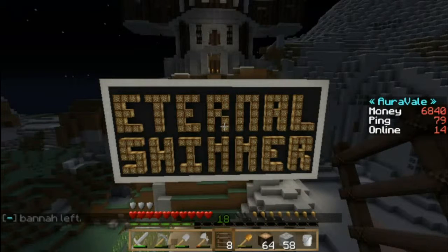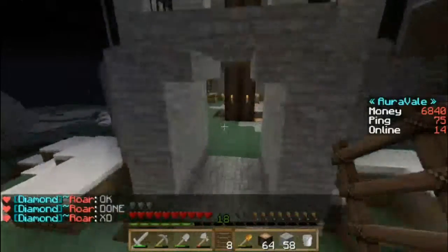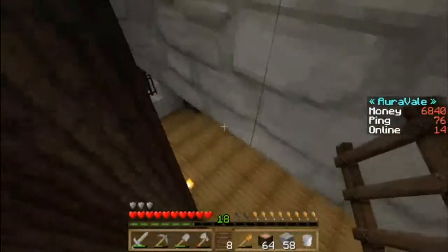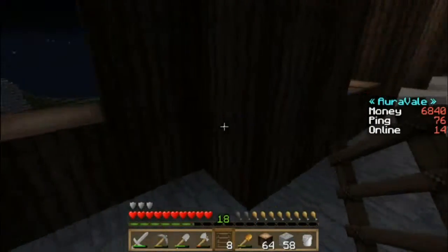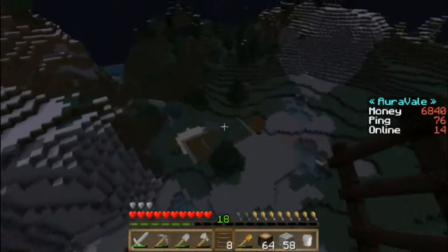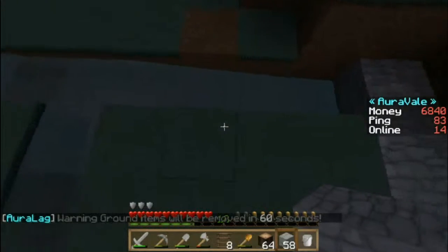Hello YouTube, welcome back to Eternal Shimmer. As you can see, I did finish my sign and it looks amazing. I also built the mayor hut — let's give you a little tour. It's not completely done on the inside, it has three floors. I haven't decided how I'm gonna design it yet, so we'll do that later. Right now we're gonna go and try to finish up my farm — I've been working on it and I got a plot all picked out.